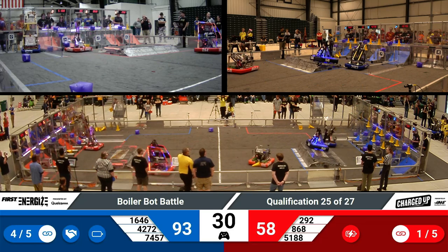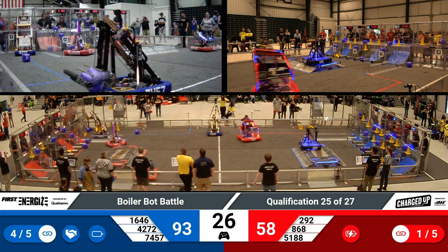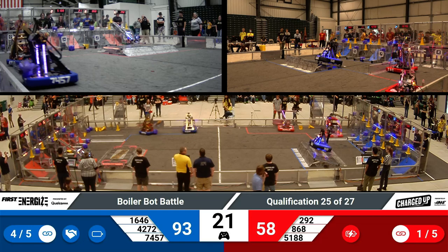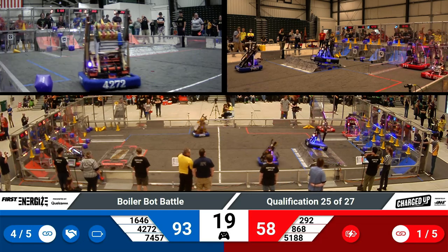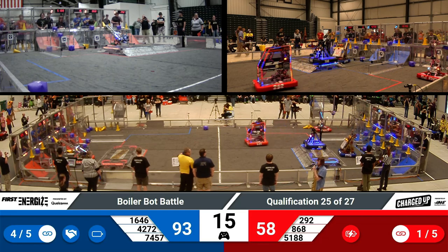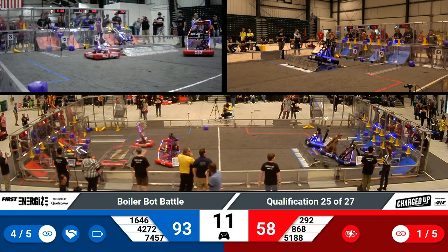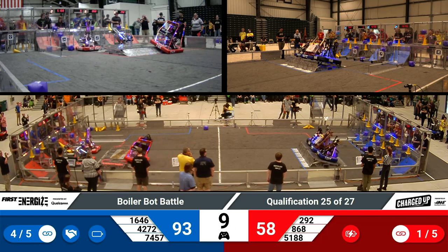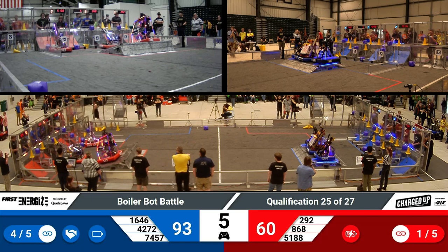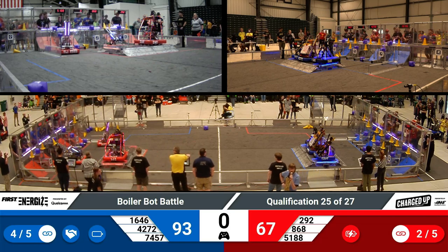Red Alliance now with an additional link. 30 seconds remaining. The Blue Lions just one link shy of that extra ranking point — they'll maybe consider spending extra time since they're so far ahead, but we'll have to see what their strategy ends up being. 868 attempting to place another cone on the top part of their grid. 14 seconds remaining, not much time. Blue Alliance already getting three robots potentially in a balanced configuration — lots of points for the Blue Alliance. Red Alliance hoping to match them with a few seconds remaining, dwindling down the time.